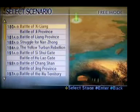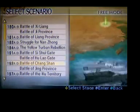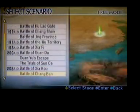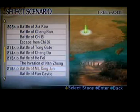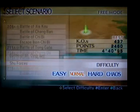Now you have to play, and to get this item, you have to play at the Battle of Mount Ding Jun, which is right down here. And you play on Shu's Forces. It doesn't matter what difficulty you have it on — it can be on easy, normal, hard, or hard chaos. I put it on easy because, if you're getting an item, why not make it easy?